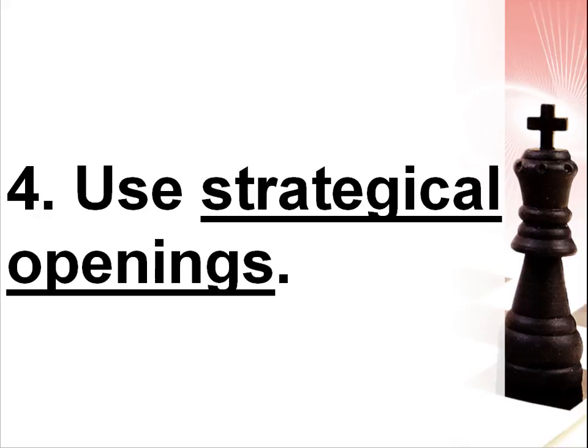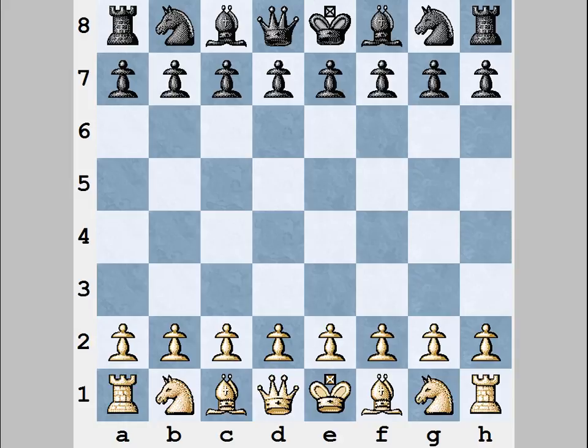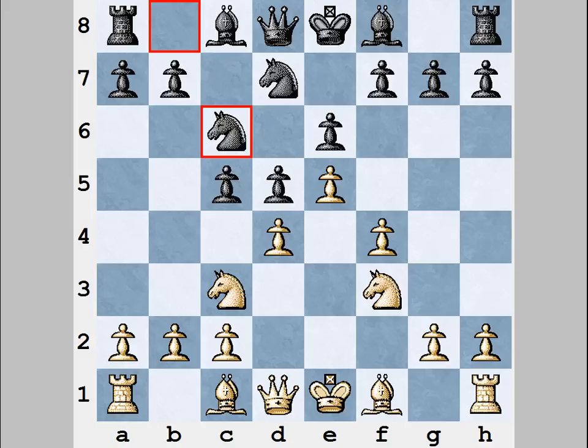Here is the next advice: use strategical openings. This is how you will start playing in the right style right from the first move. By saying a strategical opening, I mean a situation where there is no contact between opponents' pieces at the early stage of the game. If pieces do not attack each other, then there are no direct attacking possibilities and no tactical ideas. We have seen such a situation in the French Defense, for example. Both players mainly play on their own territory, so there are no direct attacking possibilities. Players should think about strategical things — the right setup of pieces, the correct plan, and so on.